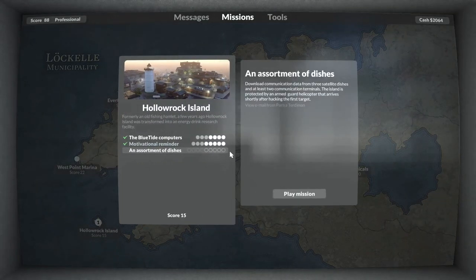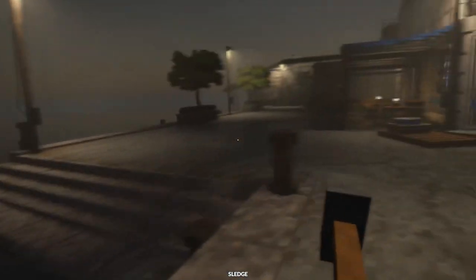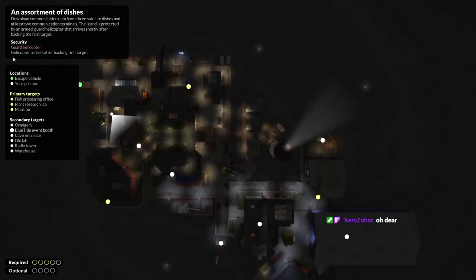You might have noticed when you die it lists things that can damage you - fire, explosives, ice, cold water, and notably bullets. What could those bullets possibly come from? We're gonna find out. This mission has us hack these targets. In a rare change, we don't need to get out in a set time frame. But when we hack the first one, the helicopter arrives and begins blasting at us - this thing has a pretty good sense of where we are. We need to make our way across this map while being shot at, tunneling from one point to another using as much cover as possible.